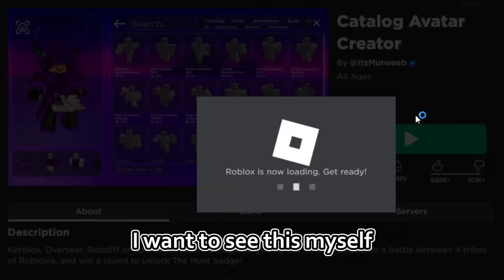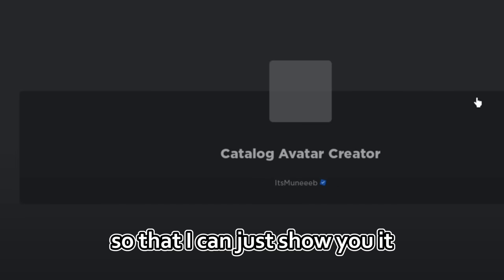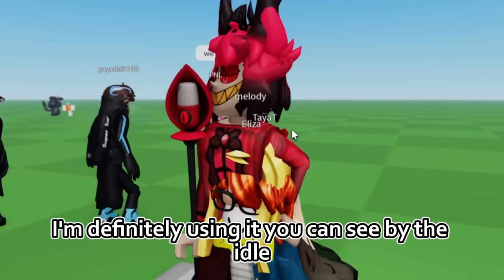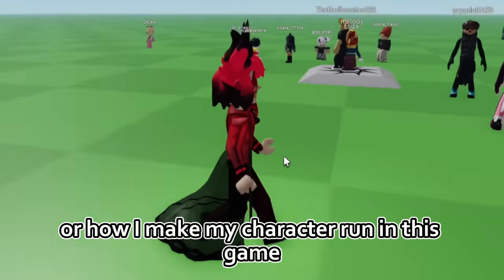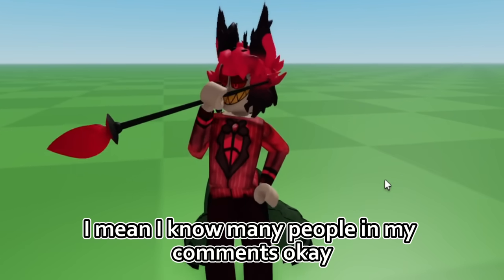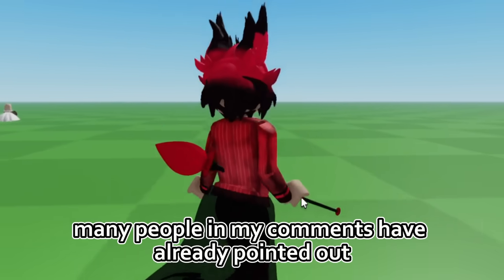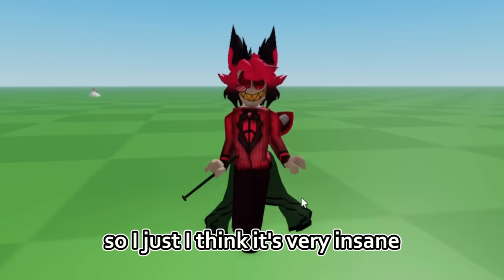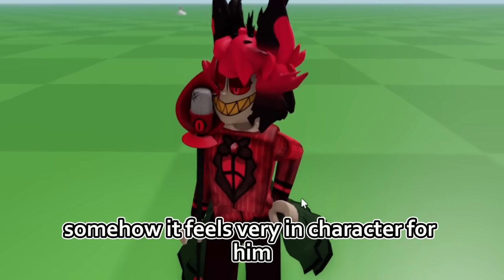I want to see this for myself, so I'm gonna join Catalog Avatar Creator. I already equipped it on my avatar before this video so I can just show you it. I just loaded into the game and yes, I'm definitely using it — you can see by the idle. This is the walk. The idle is insane, look at this — that's actually very cool. I quite like it, I might buy it just for the idle. Many people in my comments have pointed out that they know this is Alistair. I think it's very insane that we get to see Alistair walking and standing like this — somehow it feels very in character for him.